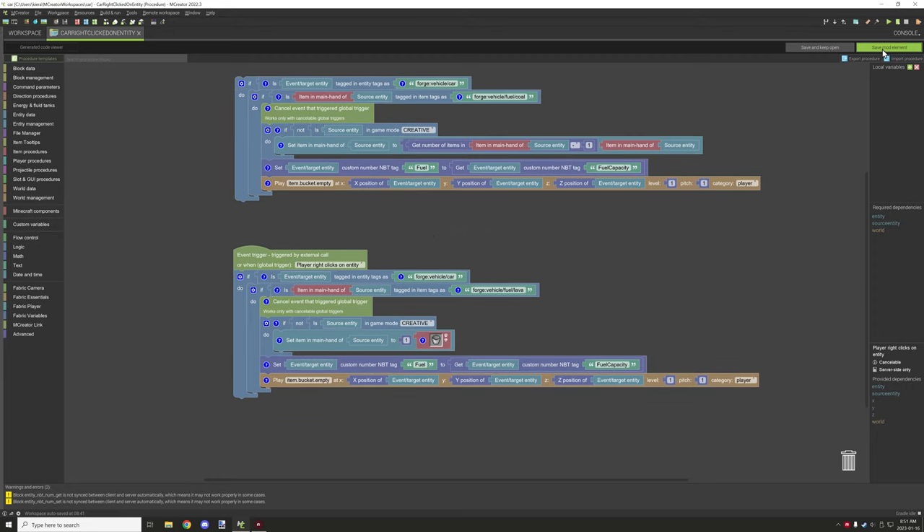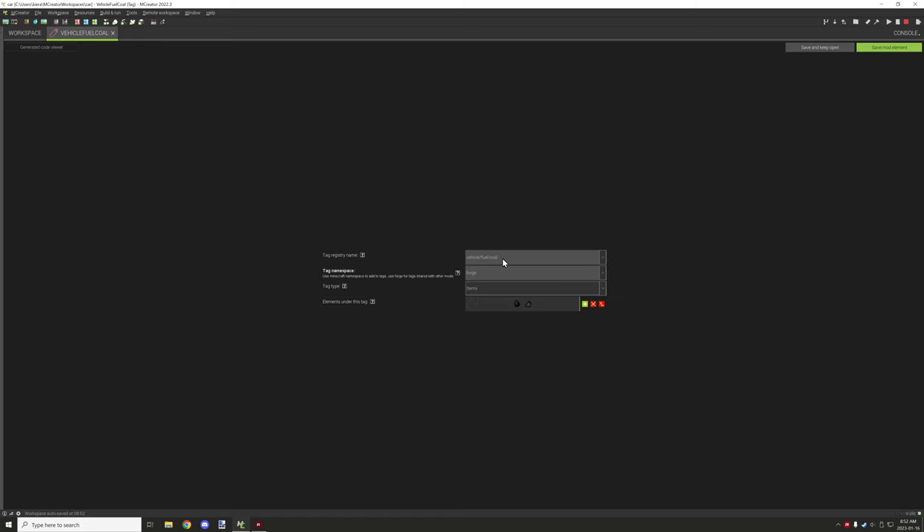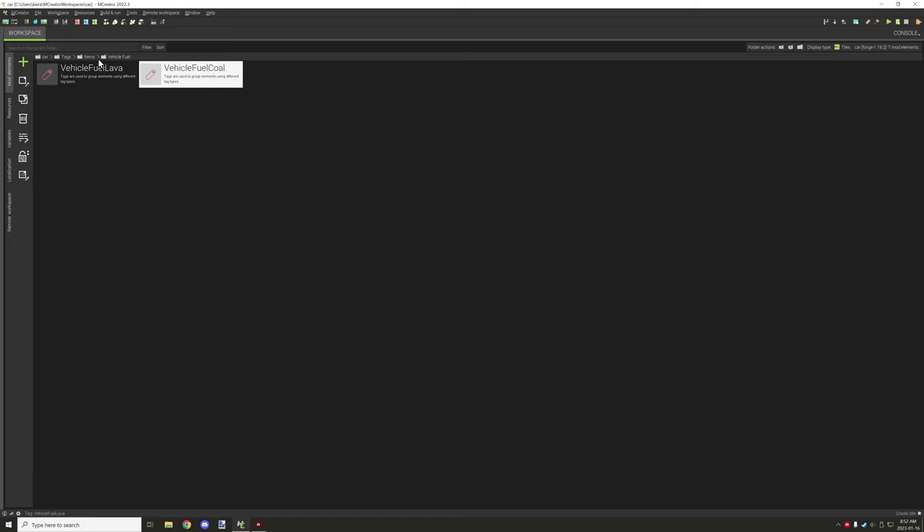The other tag is for coal — coal is under the fuel/coal namespace and then you put your coal items in there under the forge namespace. You can basically add gas or diesel, whatever you want to run your vehicle on, in a similar format. Keep it similar so other mods can easily tap into your mod.